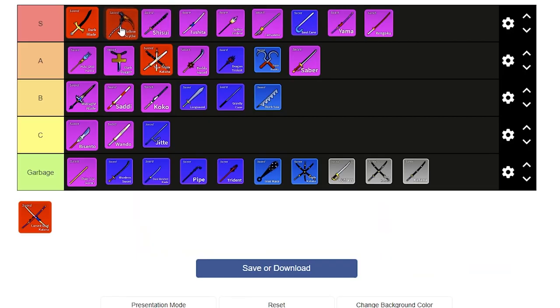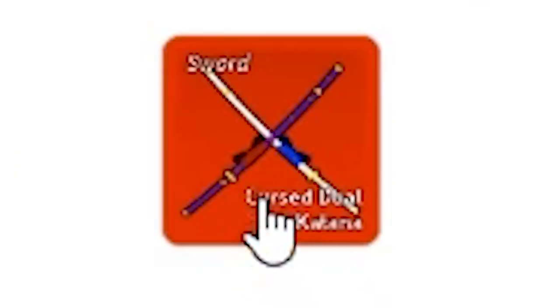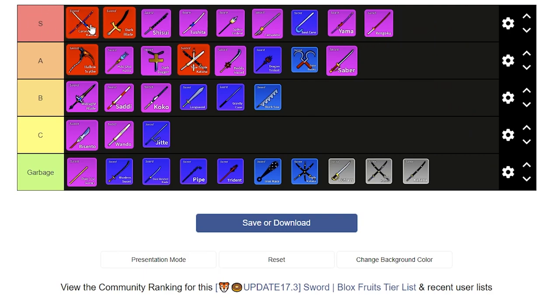The Hallowscythe has a giant AOE and it's really good for Buddha because of how fast it clicks — same with Darkblade. The second move is single target though, so it's meh. I'll have to put it above Pole. And finally, Cursed Jewel Katanas — these came out in Update 17 Part 3 and they are so good. As long as you get this sword, you'll never need another PvP sword again; it works well with almost everything. Instant first place for me.